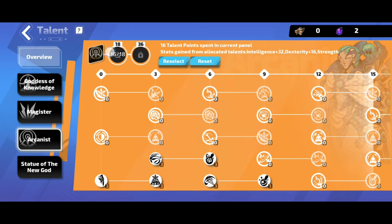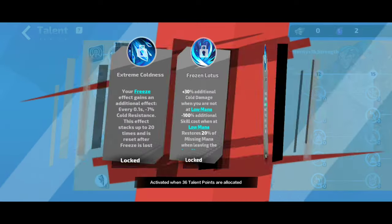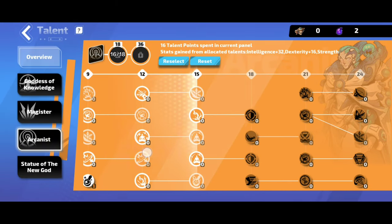The last talent is Arcanist. I'll probably put Full Load and use Frostbitten as my divinity slate, but it depends on market prices — I'll switch either Frostbitten as a talent or Full Load to divinity slates. I'm also considering Extreme Coldness or Mind Focus, but I'll likely go Mind Focus because it changes the base of Focus Blessing to add cold damage, so we'll add more Focus Blessing to divinity slates or gear.